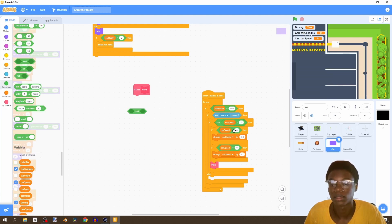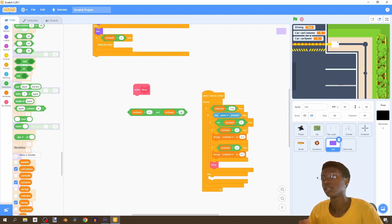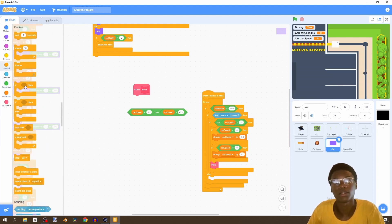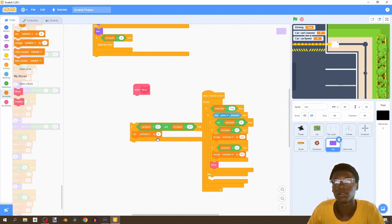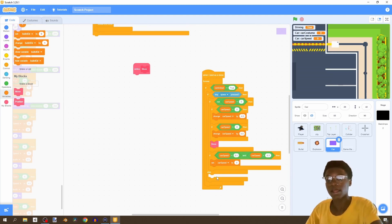Next we want to check if the car speed is close enough to zero, because it won't ever get to exactly zero. We grab an 'and' statement and say if car speed is greater than negative 0.1 AND less than 0.1 - if it's in that range - then we set car speed to zero. You can increase this range to 0.2 if you want. Now in our else statement we'll control the movement of the car using W and S keys.